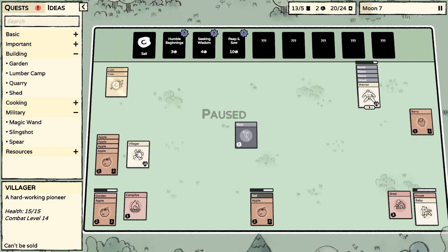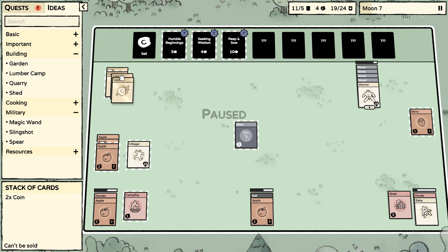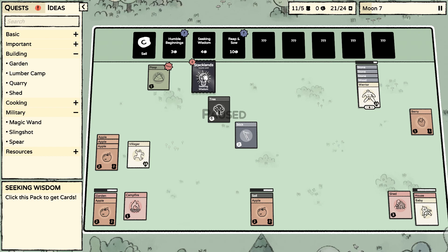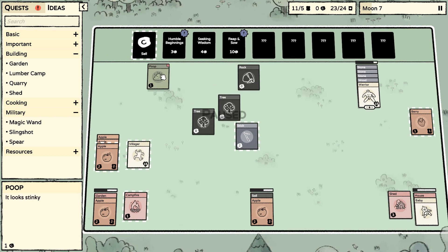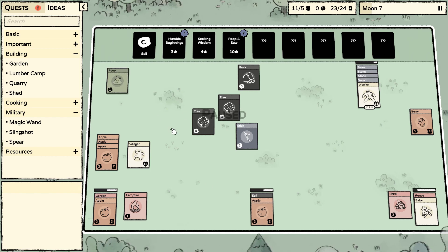This villager has pretty much nothing to do right now. Let's get one of these going — a tree and a rock. There's poop too. I'm just curious what we use poop for — I might mix it with the soil and see if it does something. I just don't know what it does offhand.